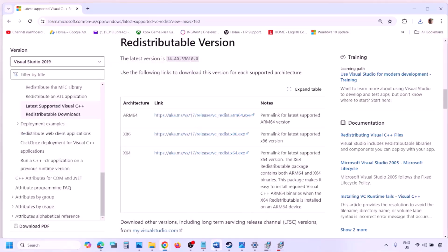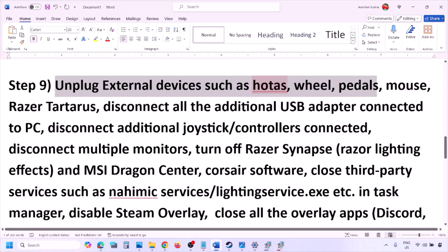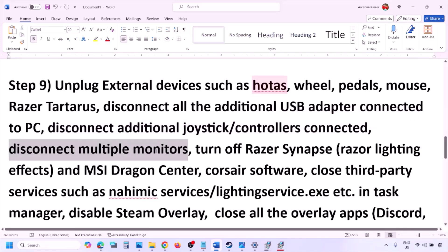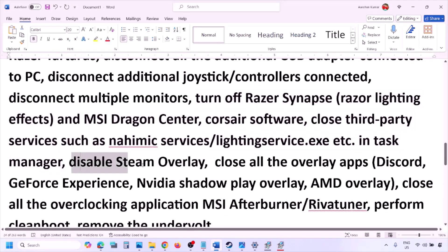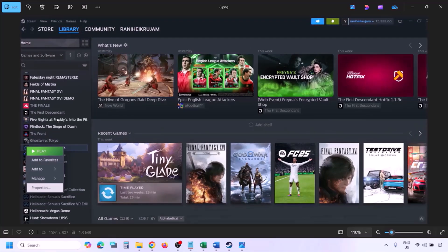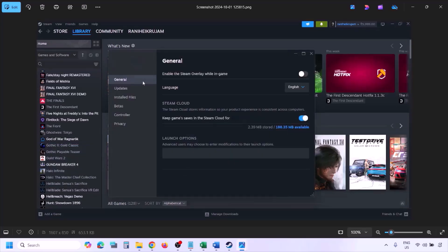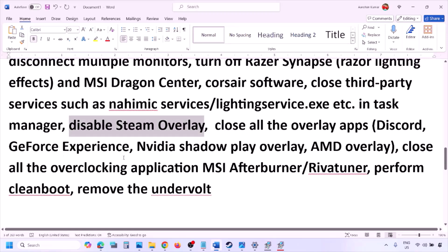The next step is to unplug all external devices you're not using — HOTAS, wheel, pedals, USB adapters, dongles, extra controllers. Disconnect them and try launching the game on a single monitor. Close any third-party services or applications that are running. Also disable Steam overlay: go to Steam > Library, right-click the game, select Properties, go to the General tab, and turn off 'Enable the Steam Overlay While in Game.'